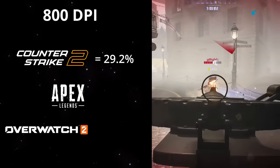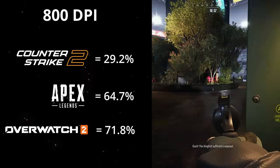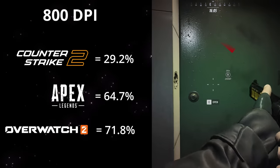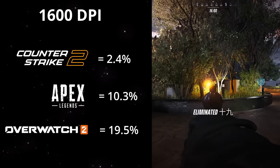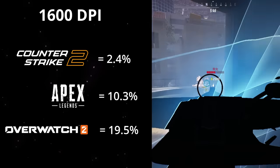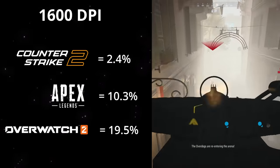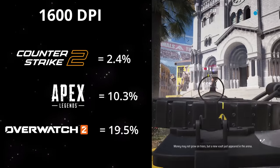For 800 DPI pro players, they make up 29.2% of CS, 64.7% for Apex and a massive 71.8% for Overwatch. We see a huge swing toward 800 DPI for both Apex and Overwatch as they both much better suit more moderate mouse sensitivities. For 1600 DPI, they make up only 2.4% of Counter-Strike, 10.3% of Apex and a sizable 19.5% of Overwatch. Considering Overwatch tends toward fast gameplay and close engagements, it makes sense that it is home to the highest number of 1600 DPI players.